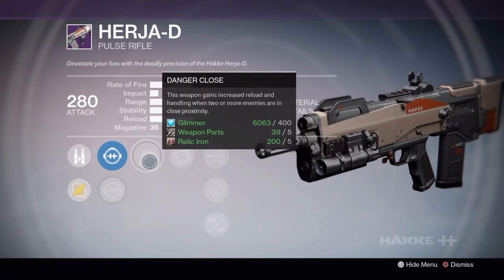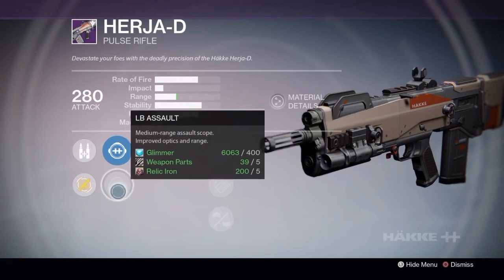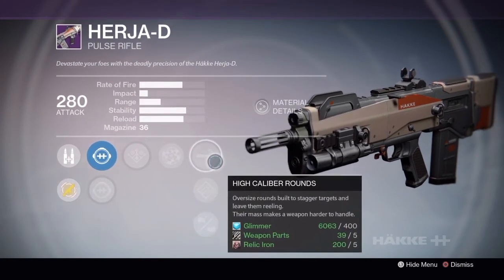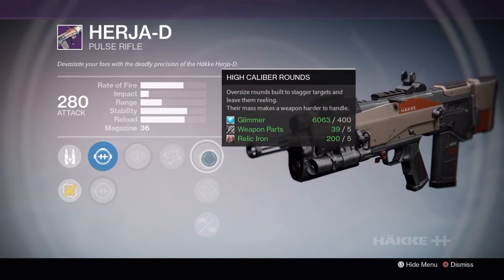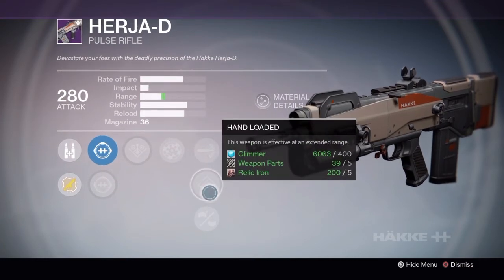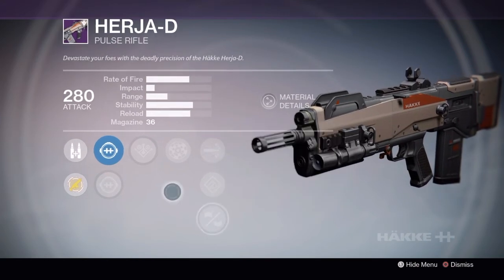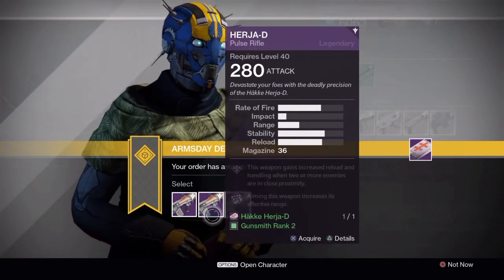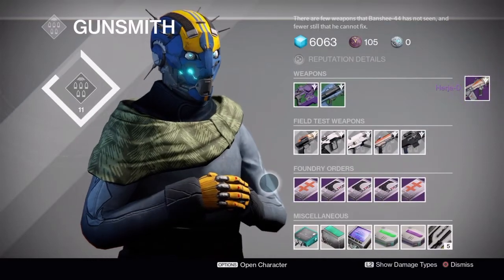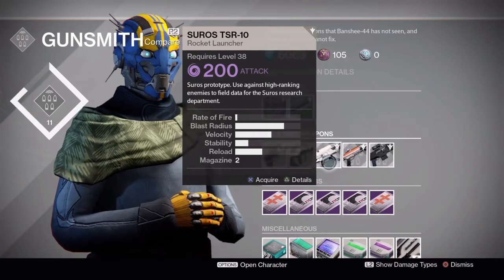The rank 2 roll is not great at all — Danger Close is not a perk I'd personally be a fan of. We have the LB Assault medium range scope which gives a small boost to range but nothing special, and you already have Rangefinder, High Caliber Rounds to put flinch on enemies in PvP and PvE — always nice — and Hand Loaded or Hand Light Stock. I cannot recommend rank 2. I recommend rank 1 or rank 3, and I'm going to pick up the rank 3 roll.